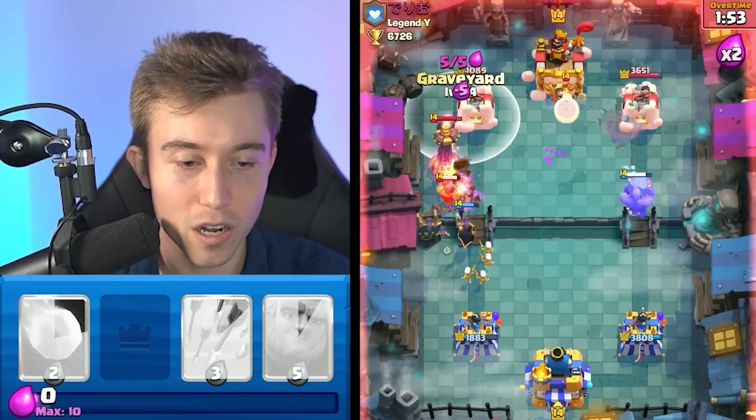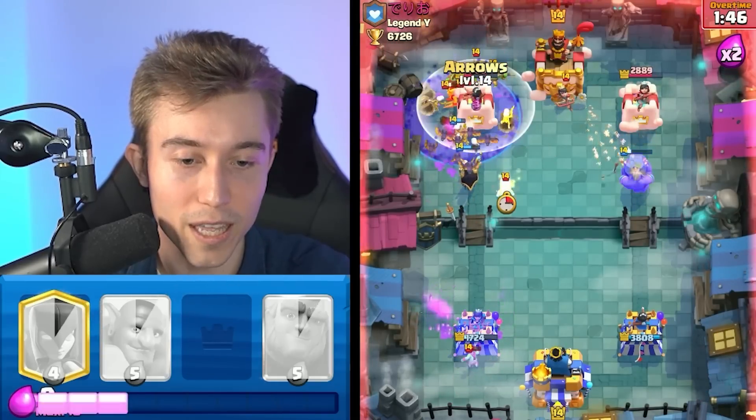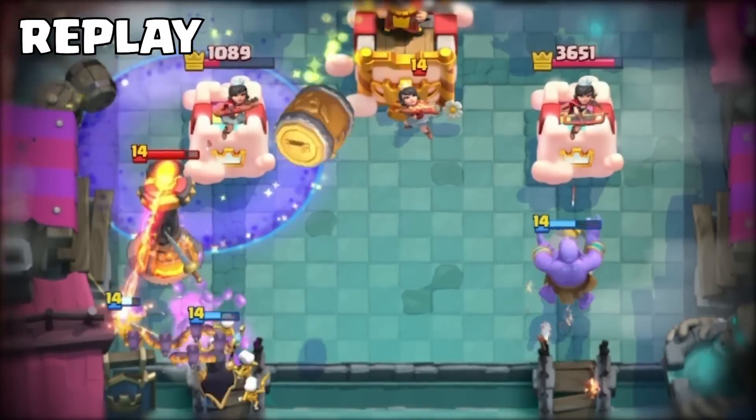I think I'm going to go in for a Graveyard here and hopefully the Princess targets the Bowler instead of hitting our stuff. If it does that, we might be able to win the game with the nice Arrows here. He's got to go Goblin Gang — he's going to Arrows on the Goblin Gang instead, and that's going to put him out of his misery. GG, well played, and peace out. That Bowler was so clutch.